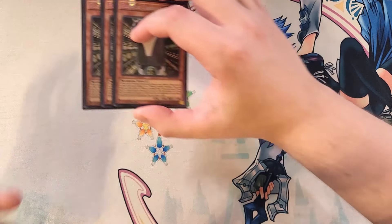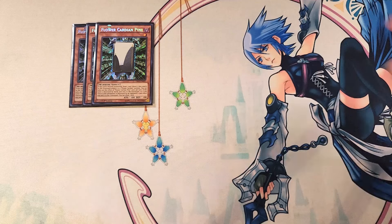First off, we're playing three copies of Flower Cardian Pine. Pine is definitely a three-of in the build because on normal summon you get to draw a card, show it, then send it to the graveyard unless it's a Flower Cardian monster. You can only use this effect once per turn. But if this card is destroyed by battle or destroyed by a card effect and sent to the graveyard, you get to draw a card. This card is one of the best normal summons in the entire deck.